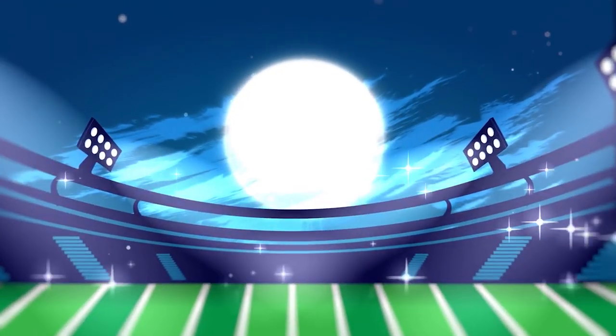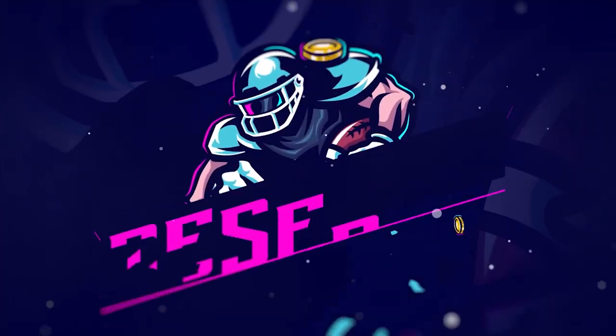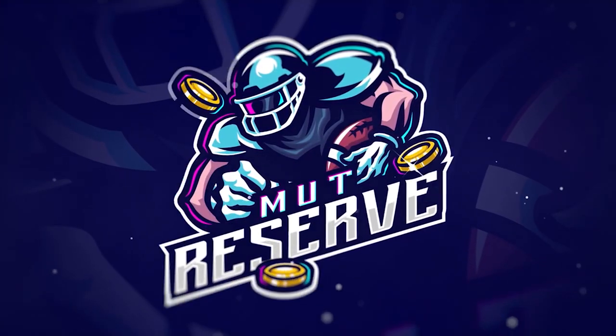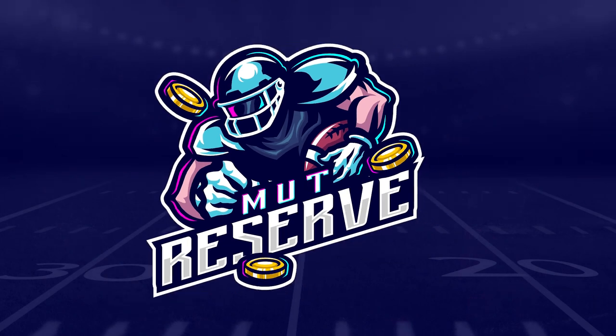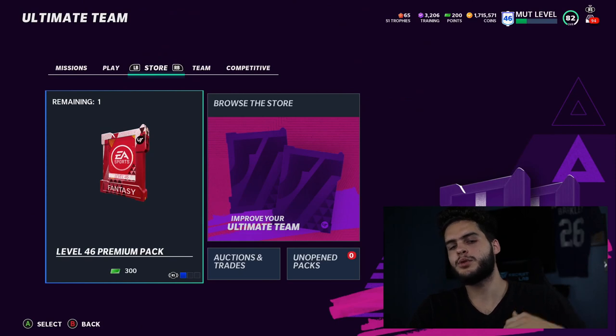Looking for super cheap, fast, and reliable Madden 21 Ultimate coins? Look no further than my sponsor muttreserve.com. They've got 24/7 support, they're super awesome to work with. Skip the packs, save some money — head over to muttreserve.com and use code POOL for 50% off your order.